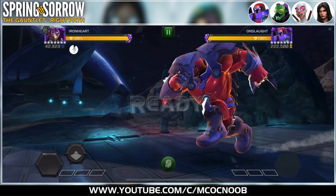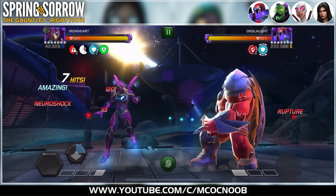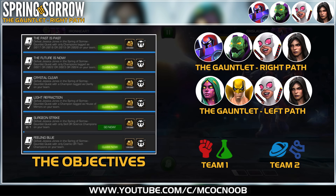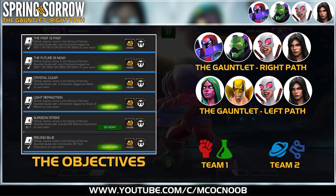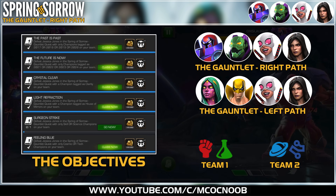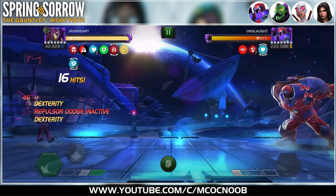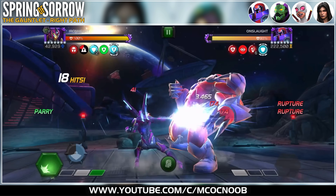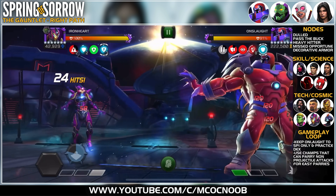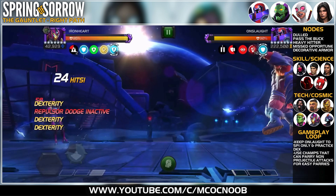We are going to do the right-hand side path because I had the best champions for it. The objectives on your screen are going to be six different objectives for Valiant. You can do one path with only cosmic and tech champions, and the other path with only skill and science champions. I'm going with tech or cosmic, and I will give you options for both classes once we go through this guide.